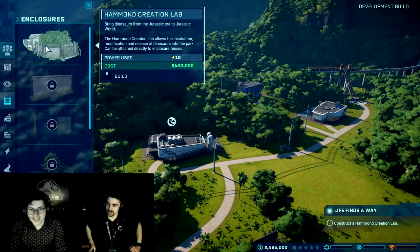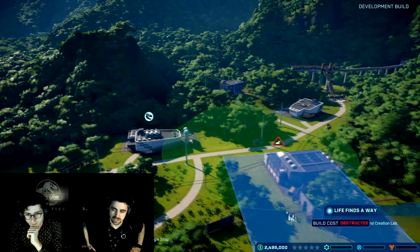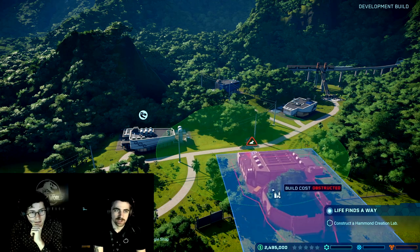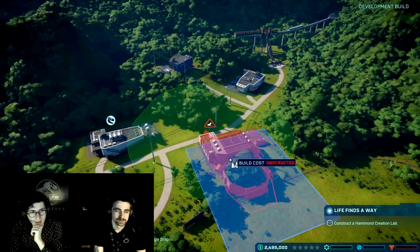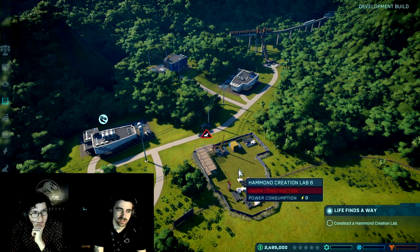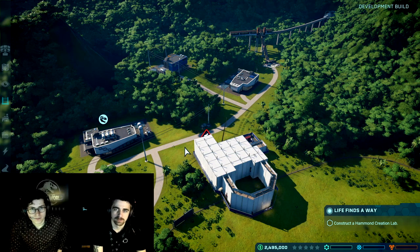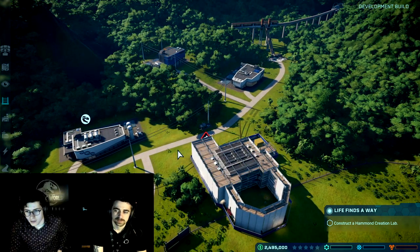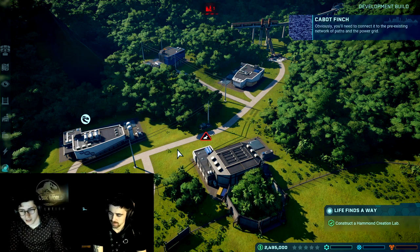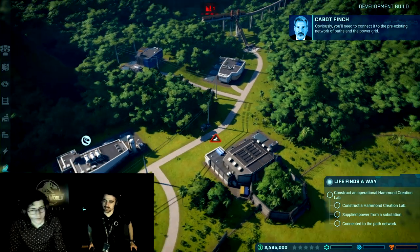The first thing I want to do is construct a Hammond creation lab, which is where you incubate all your dinosaurs. We've got the UI over here, and everything's going to be locked off for now apart from the things you can do. So for now you can only follow this tutorial path. Should I remove some of the stuff I have here? No, you won't need to do that — just plunk that down. Once it goes blue, it's a valid placement. The next thing you need to do is follow the flashing icon and connect the path up to the building.